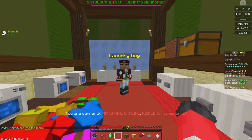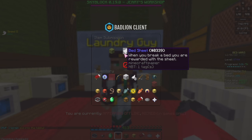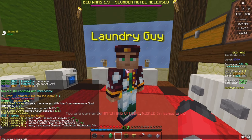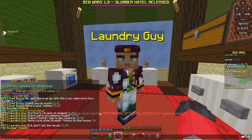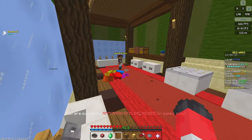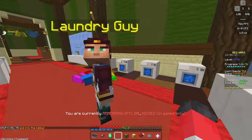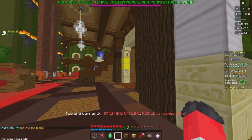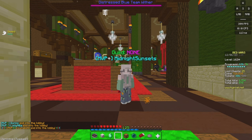If you've broken 10 beds, talk to the laundry guy and give him the 10 bed sheets. He says: 'That's 10 sets of sheets - where were you keeping those? Time to get cleaning! Here have some slumber tickets on the house.' He gives you 50 more slumber tickets and 8,000 Bedwars XP for the first time. So that's a good way of grinding tickets - that was just 100 from those two quick quests.